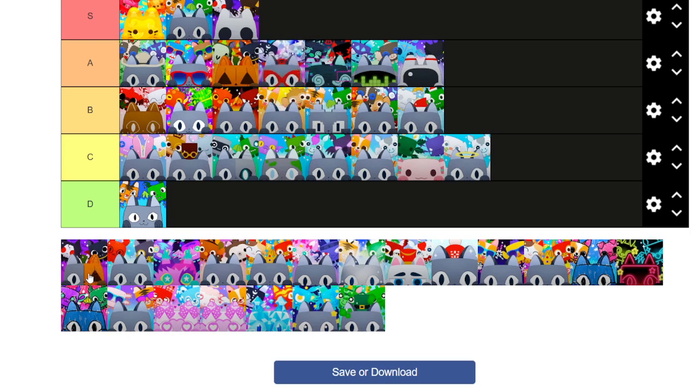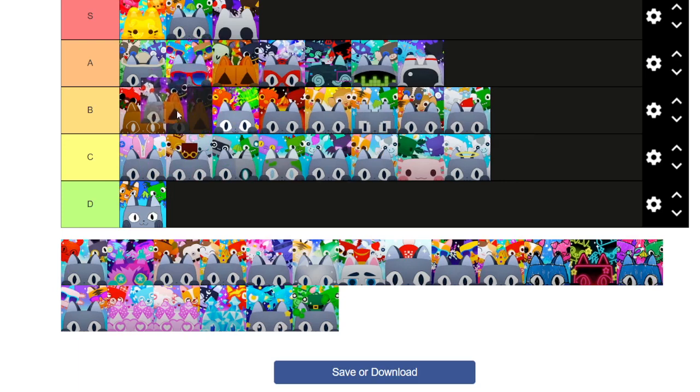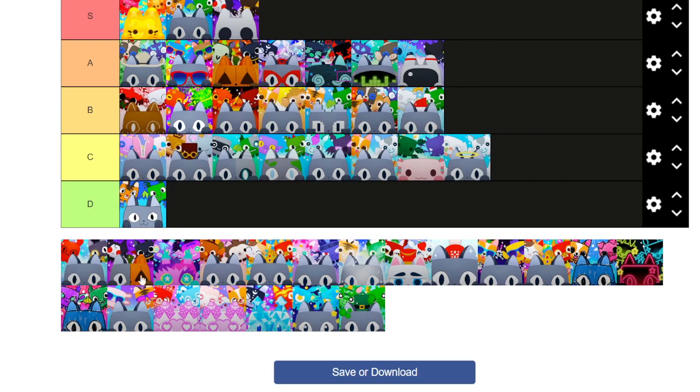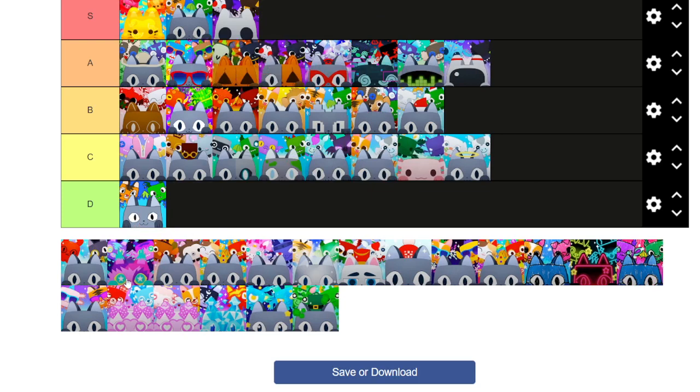Next we have the Halloween one. I just realized they combined half of the pumpkin — look, there's the bat on the right and the pumpkin, with the Grim Reaper on the left, and then just the cat. You know what? Just because I noticed that, this is going in A tier.